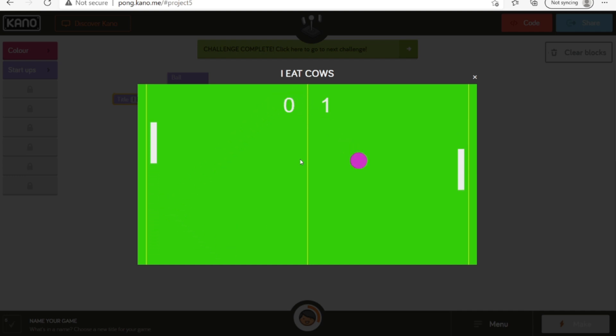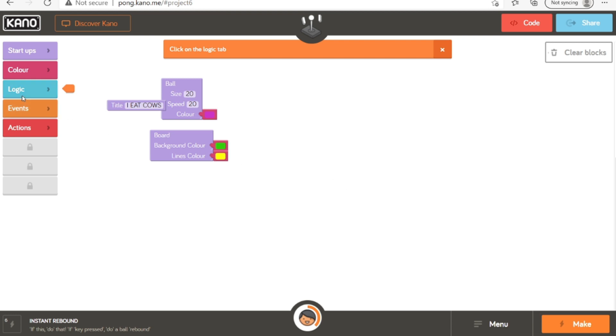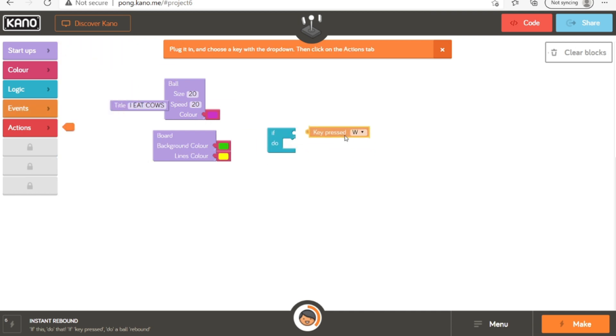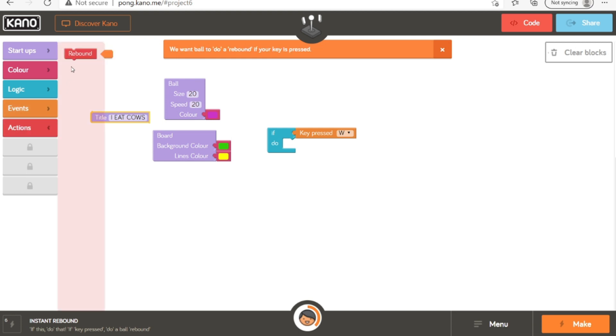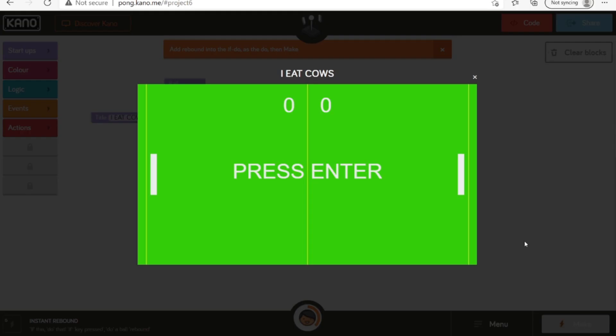Okay, so you basically do this until you get tired of it, then press X for the next challenge. Press W — if press key W, do actions. I guess I should make that an A... is there a Q? No. Okay, let's make that an S.